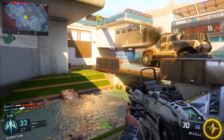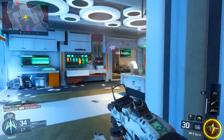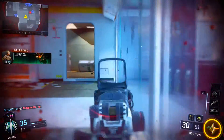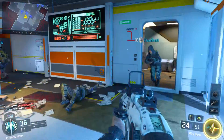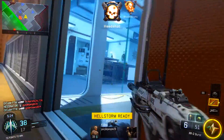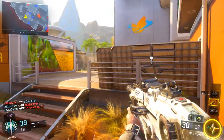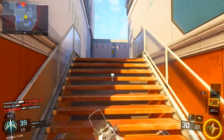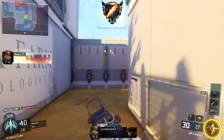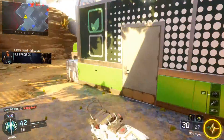On to supply drops. I saw a video on supply drops and supposedly they are nothing like Advanced Warfare supply drops, which is a good thing. There are no weapon variants — everything is for customization. For right now, just like when Advanced Warfare came out, supply drops are not available for purchase. They are only available to earn. You earn something called Crypto Keys, and those allow you to purchase supply drops in the black market section of the game.